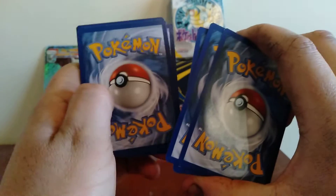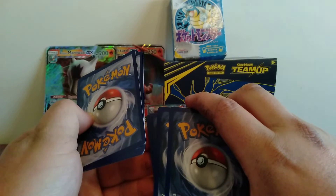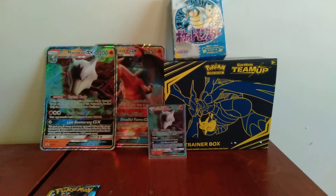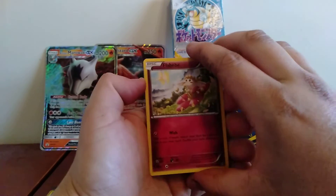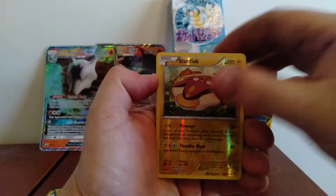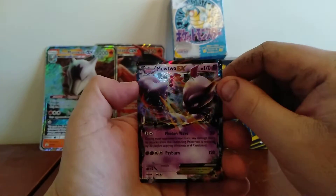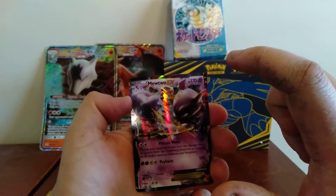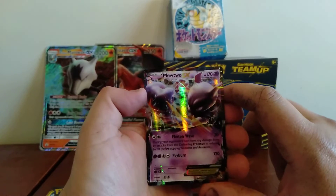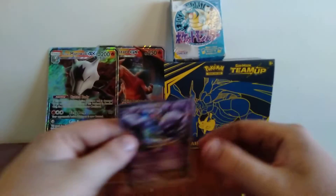Oh no, oh no — I did it wrong, I think I opened it the wrong way. Let me just go back — I know what I've pulled now. I'll put that there, yeah there we go. The reverse is in an odd spot but I already know what I've pulled in the back. Anyway: Heavy Ball, a Weedle, Burning Energy, and the rare is a Mewtwo EX. I did see this when I moved the cards around, but it is still a very cool card — definitely a better start than the last video.